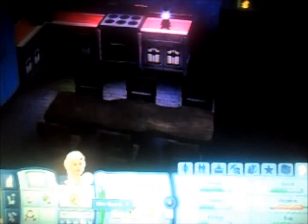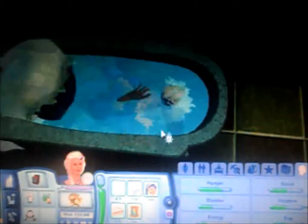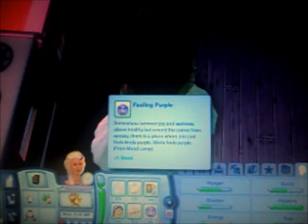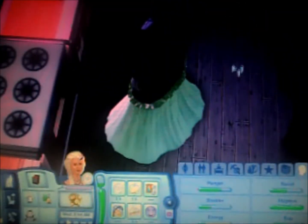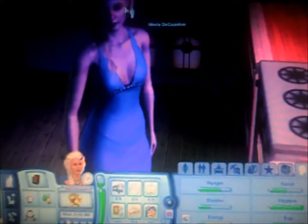If we bring Merla out here then she will actually turn purple and she will get a moodlet. She's like bathing with all her clothes on — I'm guessing that's a glitch. But it increased her hygiene anyway. So she gets this moodlet which is 'feeling purple.' It says somewhere between joy and sadness, but Merla feels purple. Now Merla has got a slight purple tint to her skin which matches her hair accessory.